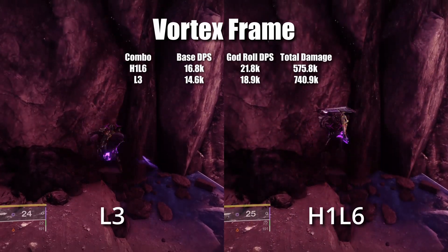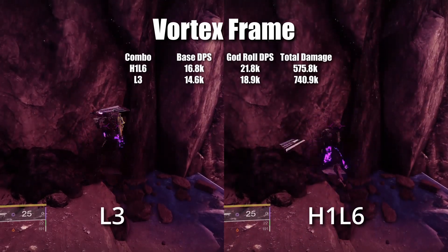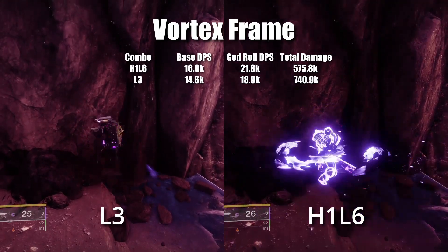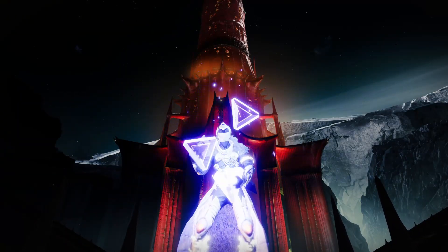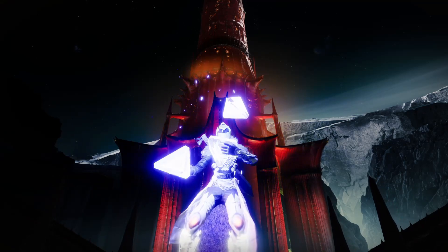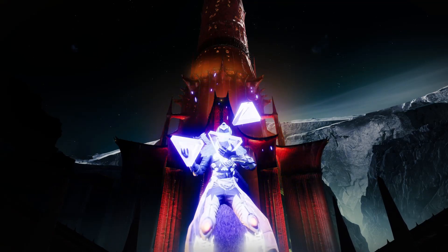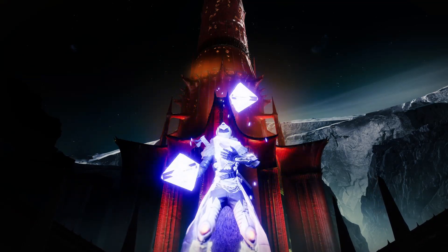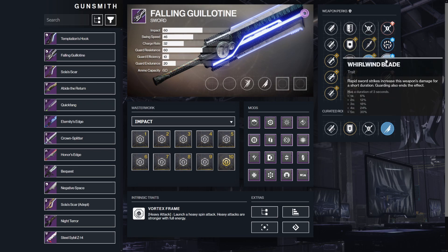Moving on to the final legendary sword frame type: Vortex. The two combos are H1, L6 and L3. The H1, L6 combo is your DPS monster, whereas L3 helps conserve total damage a bit more. Vortex frames currently rank first in DPS with the H1, L6 combo, and there are currently two in the game: Fallen Guillotine and Eternity's Edge. For Fallen Guillotine, this is a random world drop, and the perks you want are Tireless Blade or Relentless Strikes, Counter Attack, Surrounded, or Whirlwind Blade.